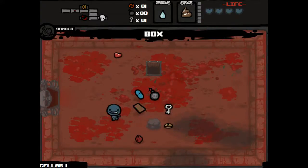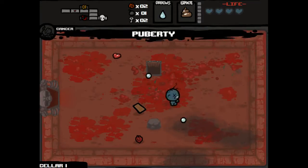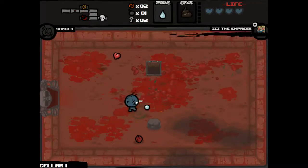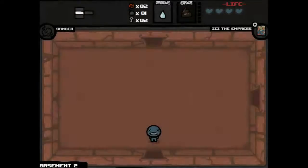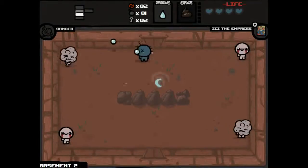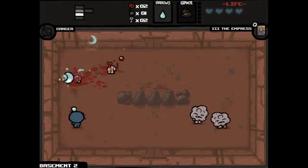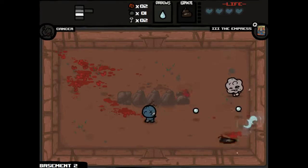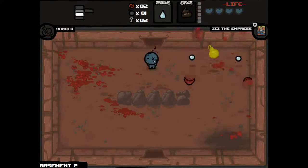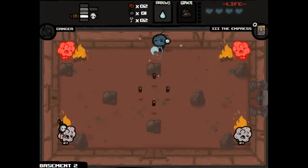The box does give us some health there. See what this pill does — hopefully pills are good this time. Puberty — well, it's not bad. Empress gives us Whore of Babylon for a room, but with a bit of extra damage, because Empress is stronger than Whore of Babylon. That gives us damage and speed for a room. If we were to find Whore of Babylon as Blue Baby, that would be great, because it's always active due to the fact that he never has red hearts. So that's one of the great pickups you can get with Blue Baby.